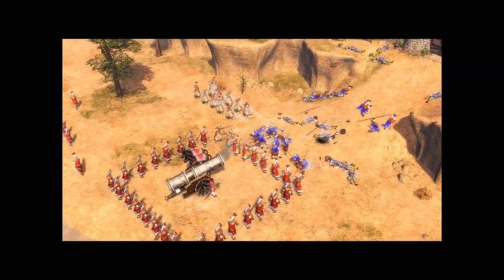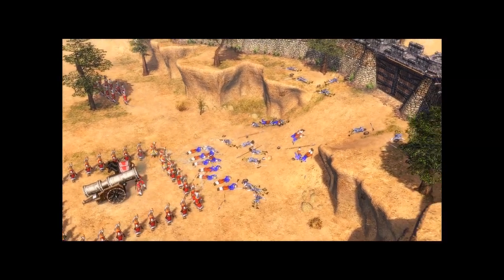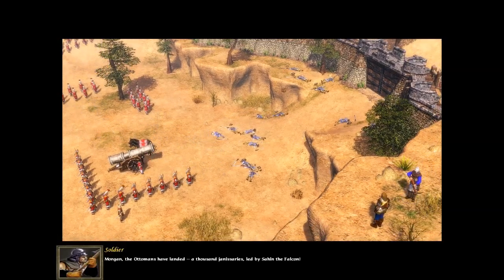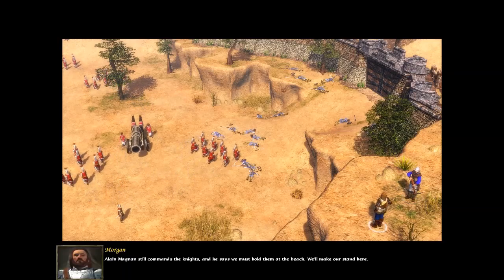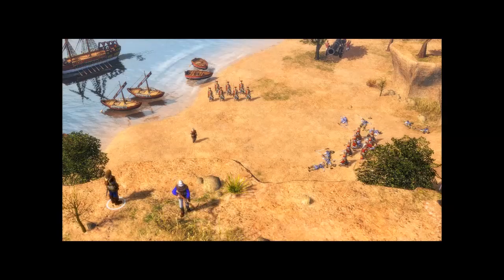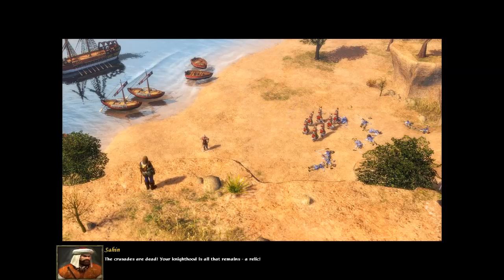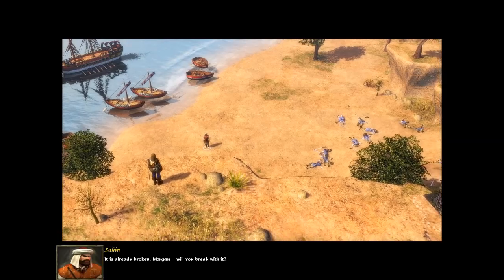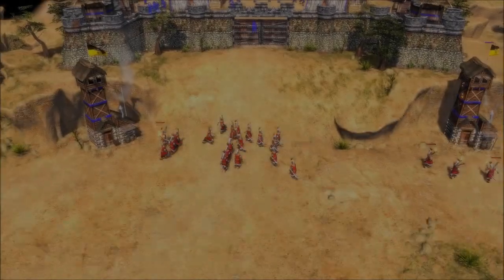The Ottomans have landed — a thousand Janissaries led by Sahin. Alain Magnin still commands the Knights and says we must hold them at the beach. Two saints are dead; your knighthood is all that remains — a relic. And I don't intend to see our knighthood broken. I'm going to shoot you while you're taunting me! Let's see how the Wars of Liberty affects the campaign. Might crash the game, might do all sorts of stuff, but we'll see.